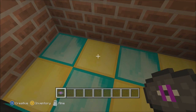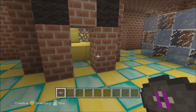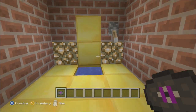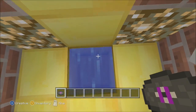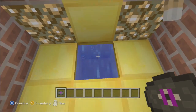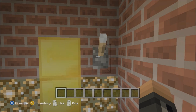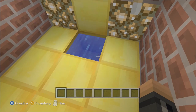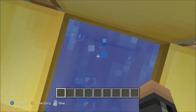Instead of just throwing my CD to the side and leaving it there, I might as well get rid of it forever — and that brings us to the toilet. This is an actual working toilet. There's redstone hookups in the back which I'll show you in part two. Put it in the water, flush — yeah, it's gone. Simple working toilet.